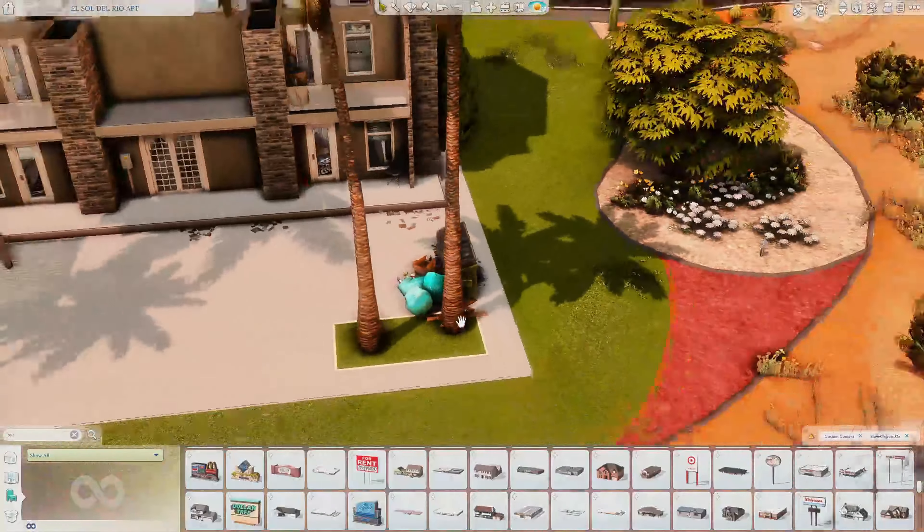Now we're moving on to the next build — my public pool for the world of Oasis Springs. This is what it's looking like. It's an open area with some little parking spots for the front desk people — you can park on the street. We've got some little sprinklers over there. When you come over here, you come to get your little ticket and pay your three dollars to get into the pool.